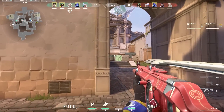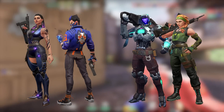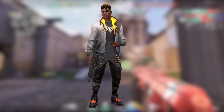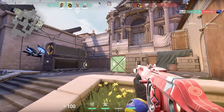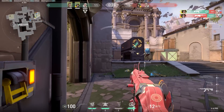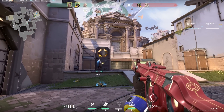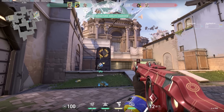Valorant are trialling some changes to the flashes of Reyna, Yoru, Kayo, and Skye on the PVE testing servers. These changes are in addition to the recent buffs to Phoenix's flash. The overall goal for some of these changes, at least the ones for Skye and Kayo, is to increase their total teamplay output when coordinating with teammates, but also decrease some of their power when played alone, so that that's reserved for the duelists.